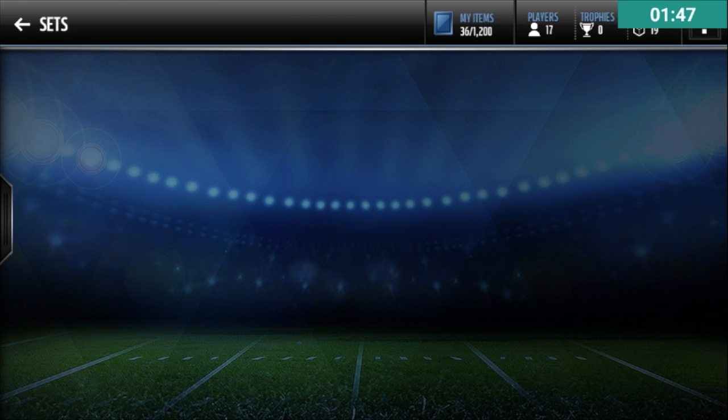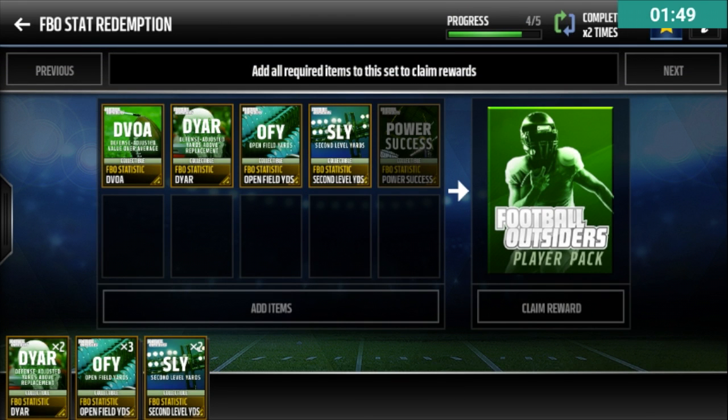Football Outsiders is a really good set in my opinion. Every week they come out with the set, and you have to complete five of them to get a Gold or better Football Outsiders player. I think that's a really good set — it'll really help your team out this early in the game. I would really suggest doing this set; it's pretty easy to complete. You just have to complete the live event and you get the collectibles.